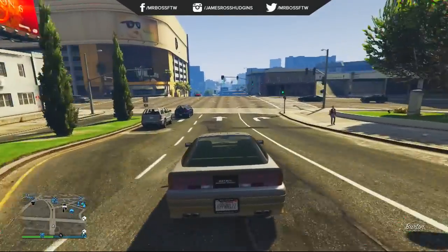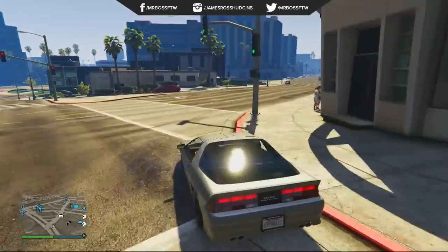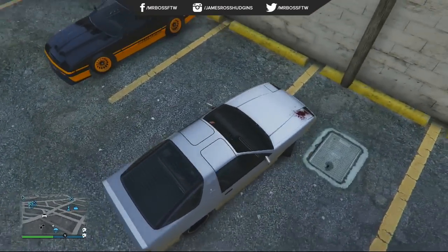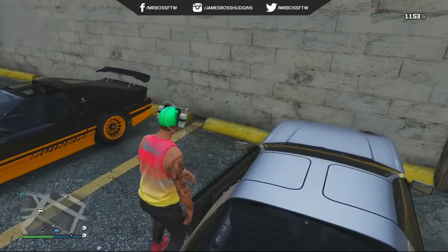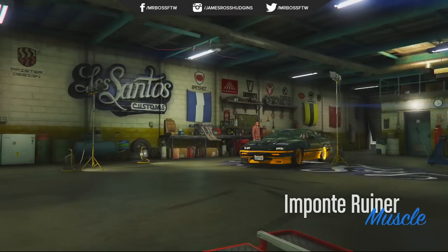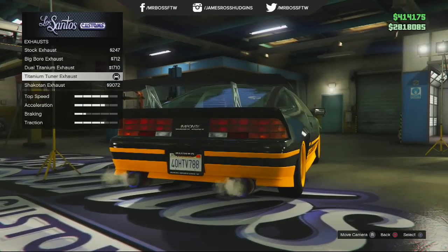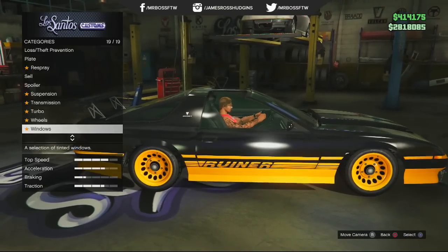Let's move on to the Imponte Ruiner. Extremely similarly to the Bravado Gauntlet, it's pretty much the same song and dance — you're just gonna take a giant loop around the Los Santos Custom shop. I'm using the Imponte Ruiner and in the exact same spot this rare black and yellow version of the Imponte Ruiner actually spawned in. This is a great looking vehicle. Some of the randomly generated NPC cars look kind of wacky, but this one is awesome — it's kind of got like a batmobile-bumblebee style feel, which I think is really cool. It's got a custom bumper, exhaust, a crazy spoiler, a different hood, and custom wheels.